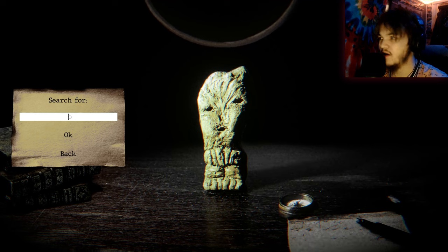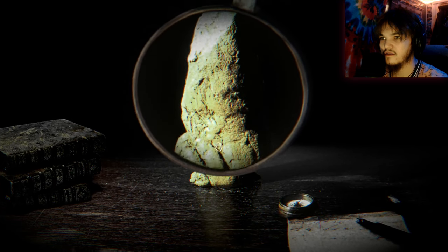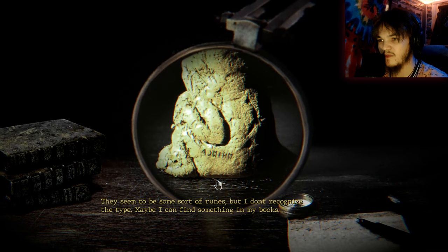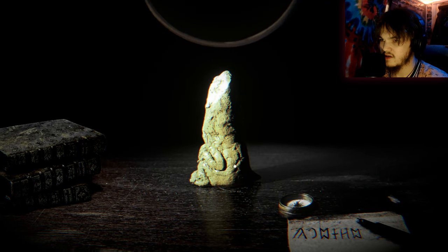I don't know how this search works. Gotta check out the other sides. They seem to be some sort of runes but I don't recognize the type — maybe I can find something in my books. What kind of symbols we got here? We got like an A, a backward C, and an M kind of.